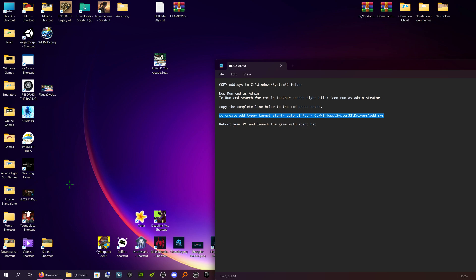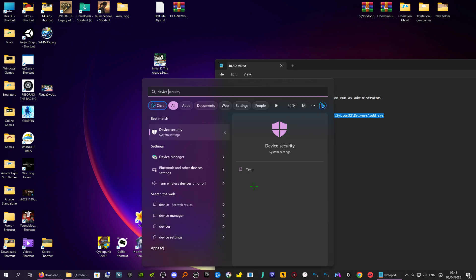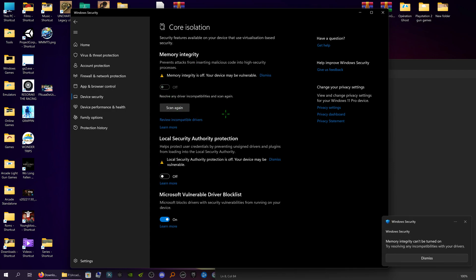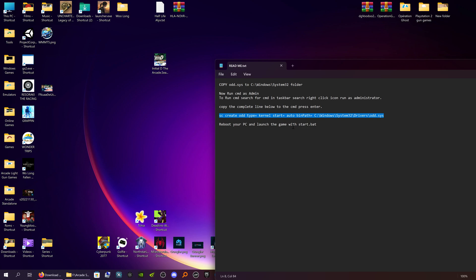Then we have to turn off the driver protection. It's entirely up to you if you want to do this, because if you turn off your driver protection and you do get a virus it could spread a bit quicker. Go to the taskbar, type in 'Device Security', click on that one. Here you have Core Isolation — click on Core Isolation Details. Memory Integrity should be off, because if you try and run the game with it on it will say 'this driver is not allowed'.